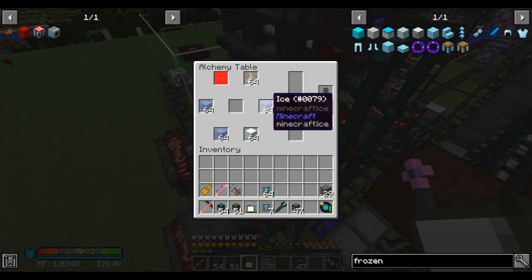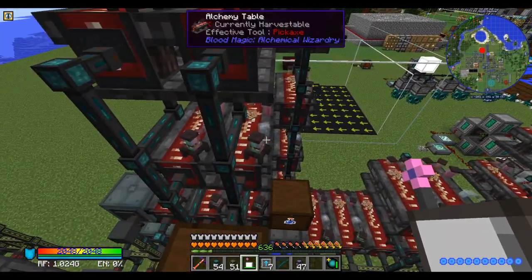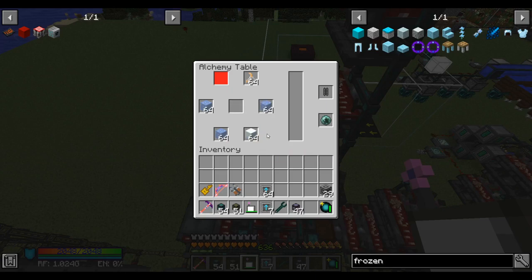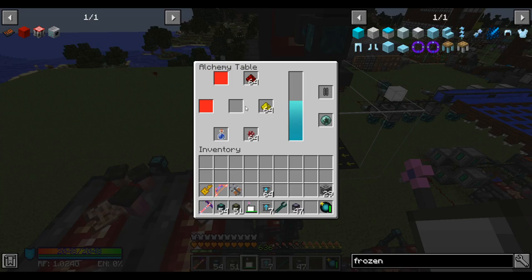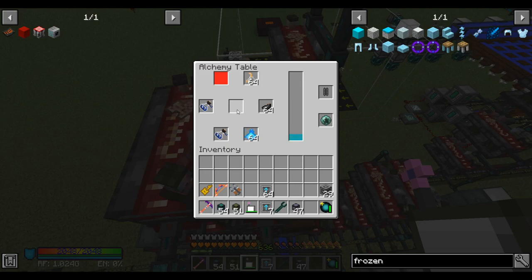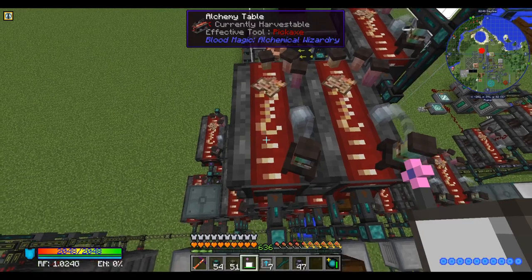It gets jammed when I run out of Aquis, so it's not really slowing down my net production. It probably just means I need to improve my Aquis production to keep this alchemy table from getting jammed. For it to run smoothly, I think I need somewhere around four alchemy tables making potion flasks for every one alchemy table making Aquis, and one alchemy table making Aquis for just under one alchemy table making Glacialis.